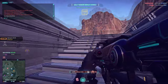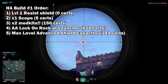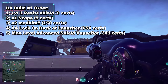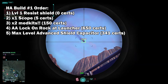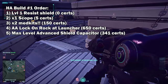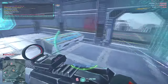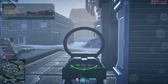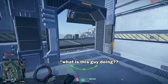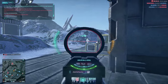As far as the order of what you want to get first, I'd personally go for the one-time scope first, then get the two med kits, then get your rocket launcher, and finally finish off with the advanced shield capacitor. When you're just starting off, I wouldn't put many levels into the resist shield because all you're really getting is one extra second per level in duration. Eventually you may want to fully max it out — at max level you get 10 seconds of the resist effect — but with limited resources, level one is more than sufficient.